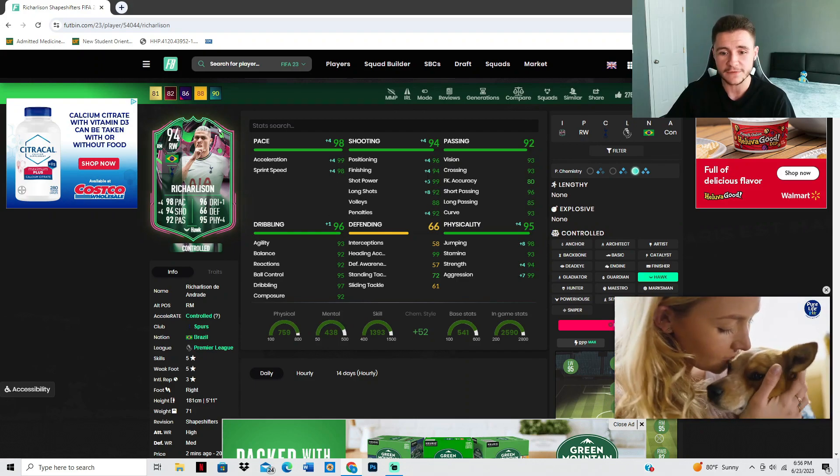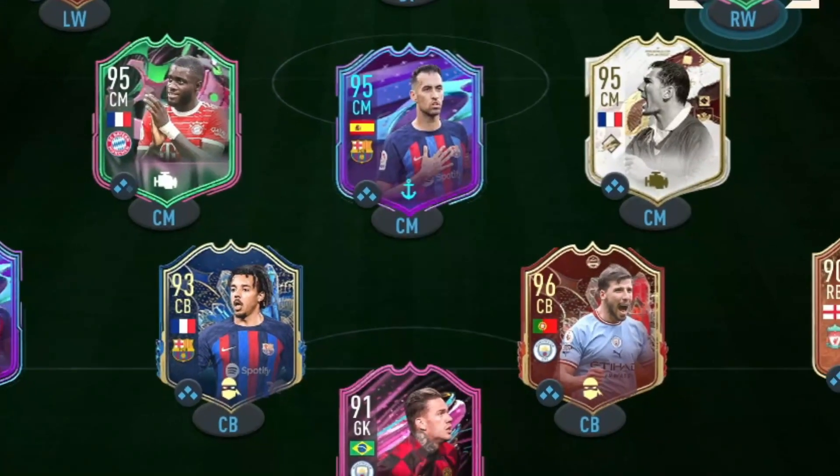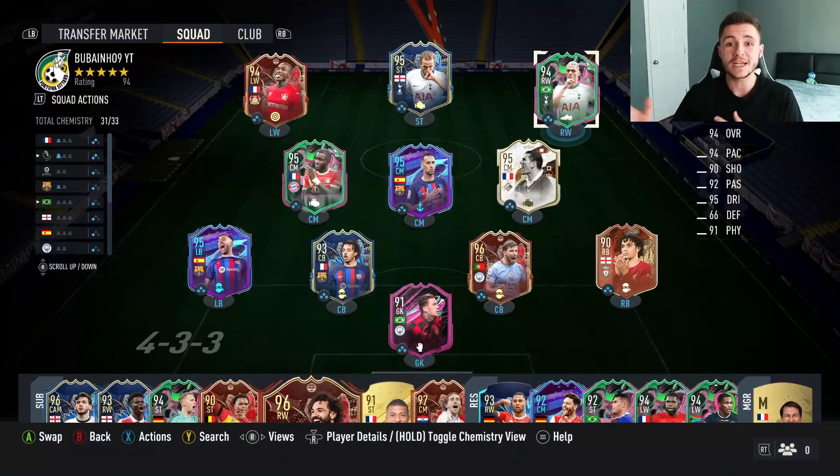The hot chemistry style gives him 98 pace, 94 shooting, and 95 physical. If you guys enjoy these FIFA 23 player reviews, go ahead and leave a like and consider subscribing if you're new — it would be greatly appreciated. This is the team we're going to be using in three games of Fut Champions to test out the new Richarlison card, playing him at center forward in a 4-3-2-1 formation. Without further ado, let's jump into it and see how good this card really is.